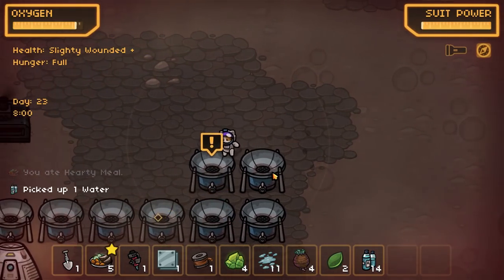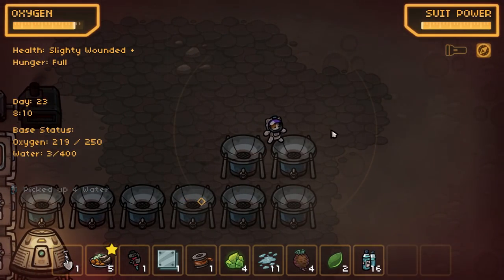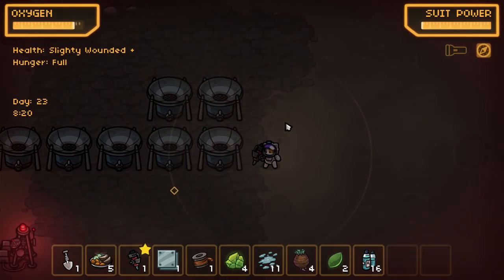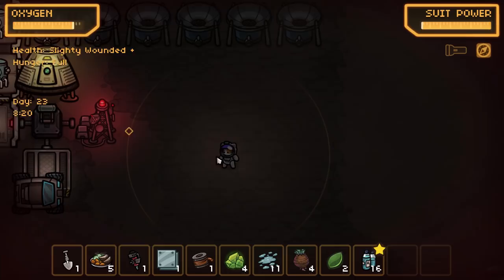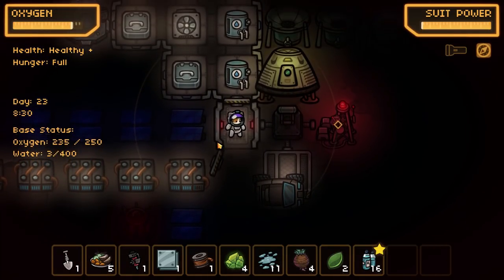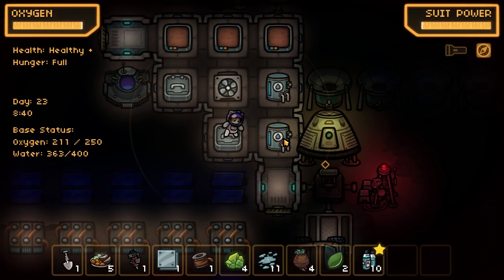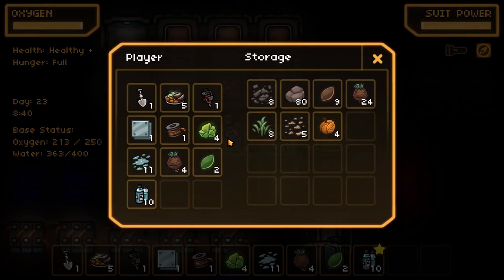We need to build the medical bay. We need to build more water collectors. We got sixteen from that one rain — I mean, if you just had a whole bunch of those things, when it rains you go collect it and you're good to go. Look at that — completely full, ready to rock and roll. Fantastic, this is amazing!